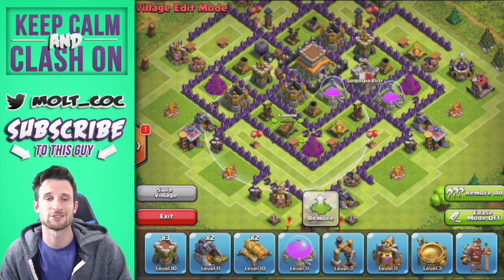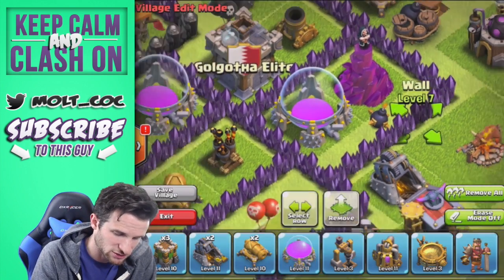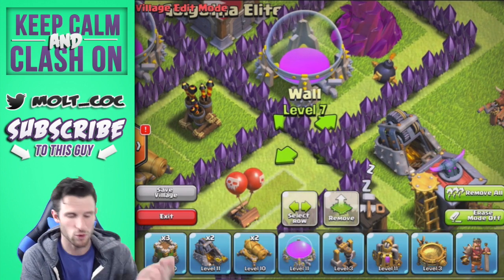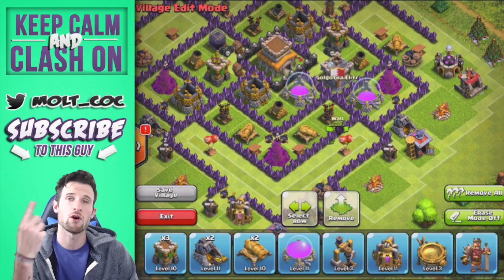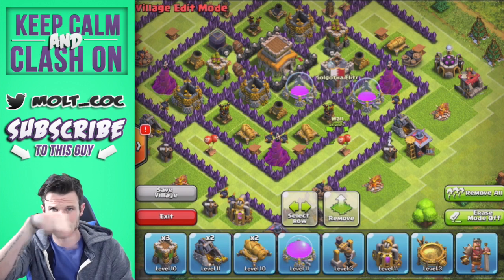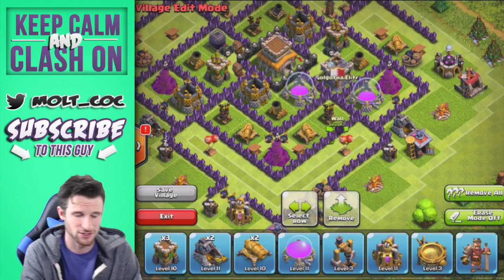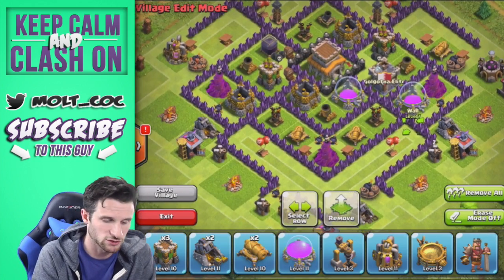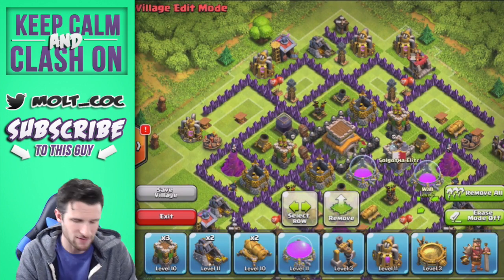You might be wondering why this little gap is right here and why I didn't just bring this straight over. Well, if I had connected it right here then if somebody attacked with wall breakers they would also get into this portion where the air defense is. It's very important not to have three walls next to each other, because a wall breaker will attack a corner and damage all three. If you move it one more so it's four over, the wall breaker won't be able to get into that storage. That's why I spread those out and that extra room is in there.